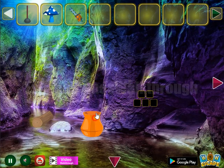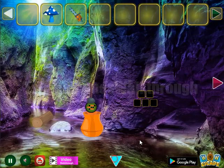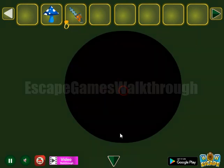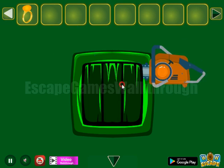Here we can use the plunger on this wall. Get the hint with the highlighted squares and use these squares on this place. Get the ring. Then here we can leave the mushroom and use the chainsaw on this grid.